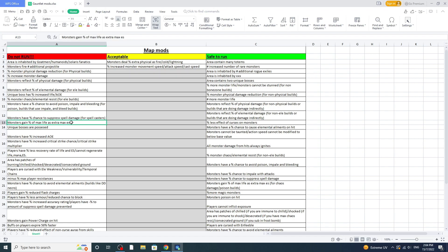Next is 'max life as extra max ES' — this mod is just bad in general. But if you're playing a chaos build, no problem — you can run it. Poison builds can just run this because you're doing damage directly to their health and your damage ignores ES.